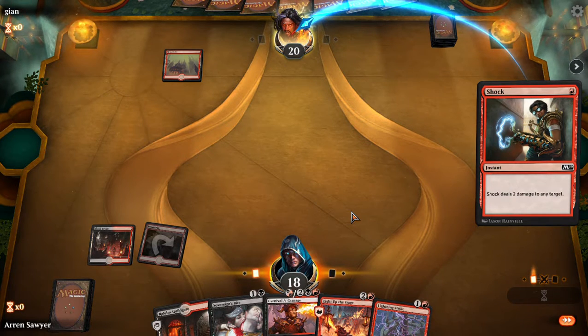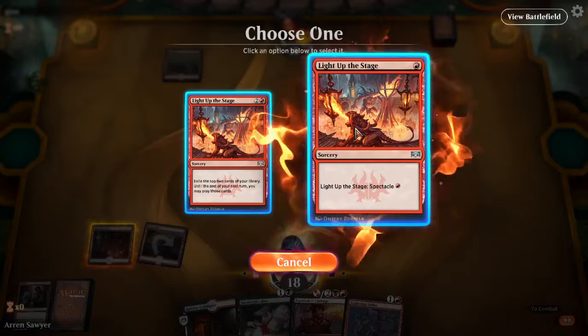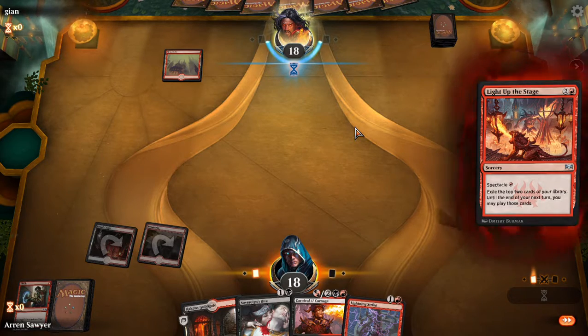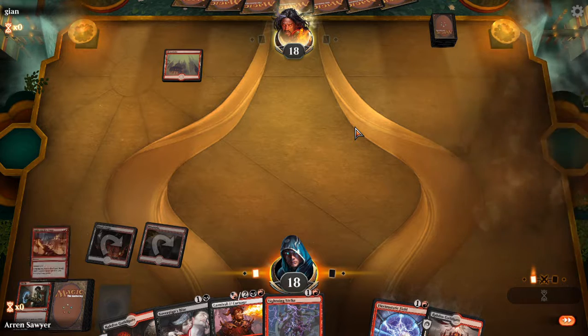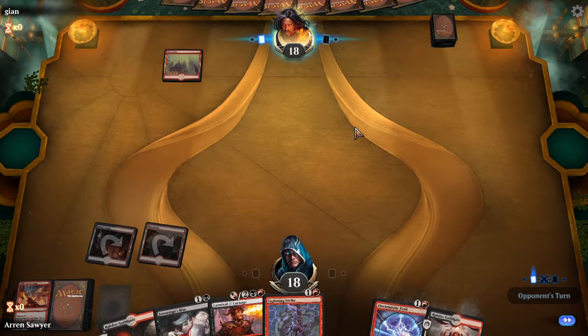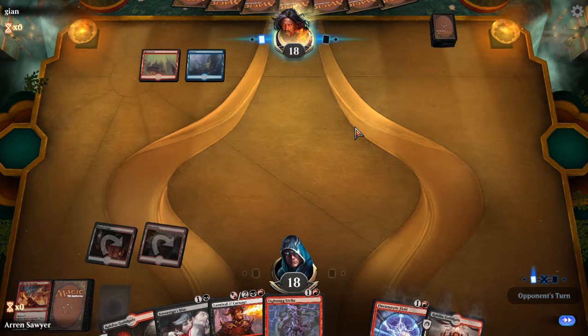Shocking Light up the Stage — shocking two Light up the Stage. I'd rather have done the Carnival but I like having the burn with a bolt on it. Electrostatic field — guild gate into electrostatic field. I might take out one of the Rakdos guild gates and add in a swamp. Might just play 21 mana. I've definitely played this guy before.